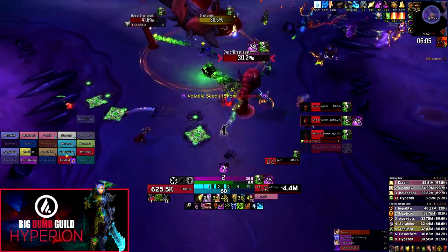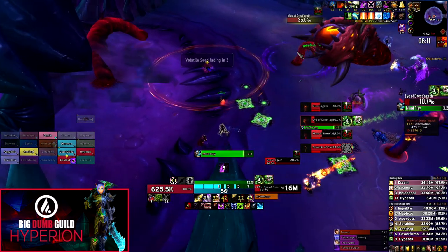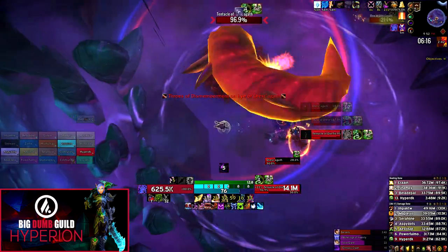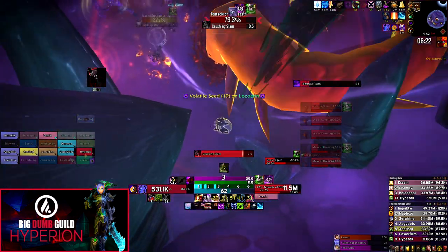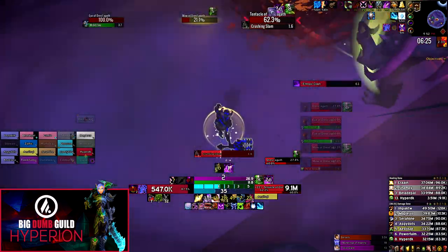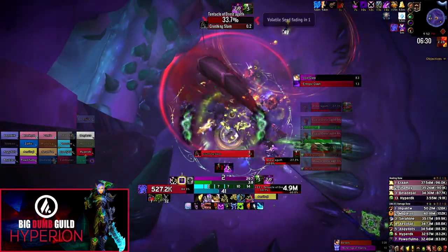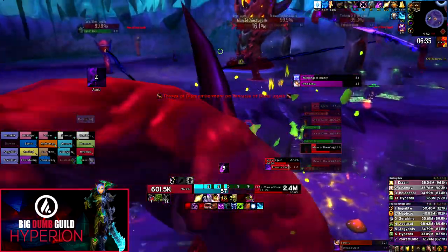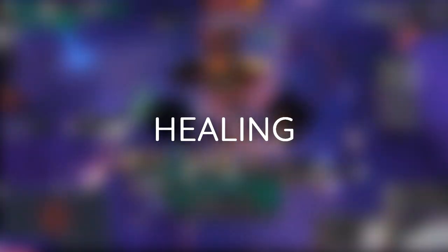Once the boss reaches fairly low health — on progression we consider this around 5 million, but nowadays even at around 10 million — all your DPS can target the boss and DPS it down even without the debuffs that allow permanent damage, because the boss only heals for a certain amount every five seconds. If you do more damage than the boss is healing for during that short window, you should be able to kill it even without debuffs on your raid.